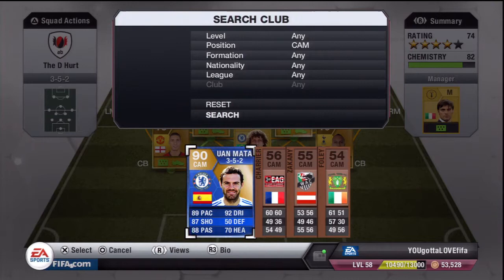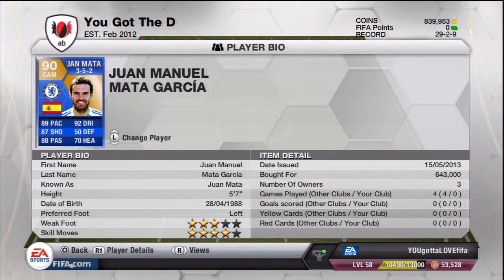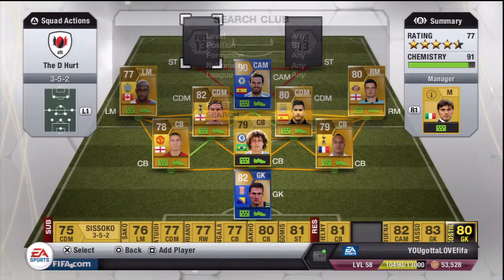Then we have Juan Mata: 89 pace, 87 shooting, 88 passing, 92 dribbling, costing Kevin Bailey 643,000 coins — an absolute beast. He's now also got a 4-star skill move, which is pretty beast as well.